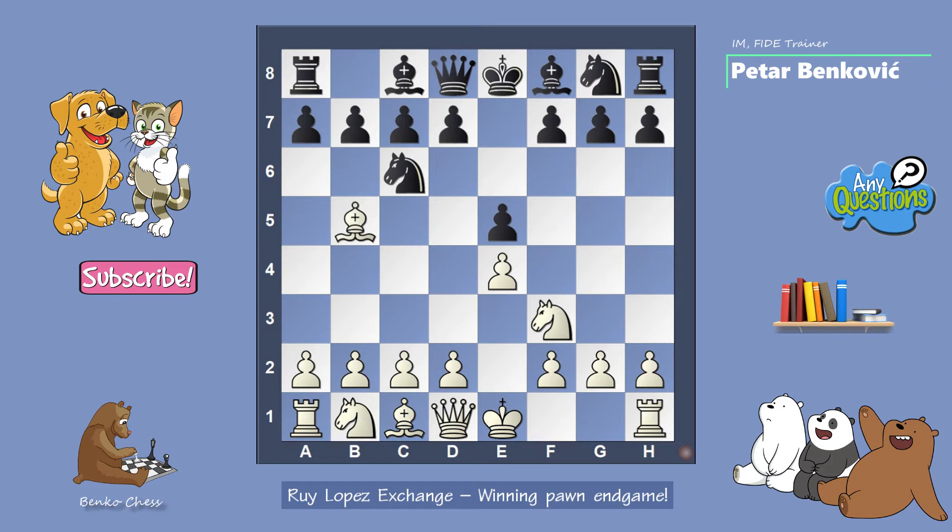Ruy Lopez is coming with bishop b5. This is the most popular opening when somebody plays e4, and the main variation is a6. Now the exchange variation is bishop takes c6. Pawn takes c6. Here I want to show you something interesting — what happens in the pawn structure. White has four pawns on the kingside and black has only three pawns on the kingside.